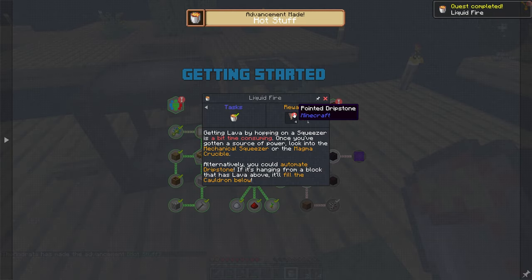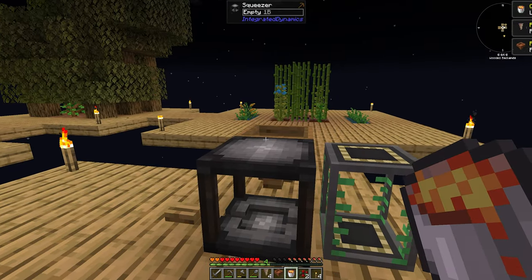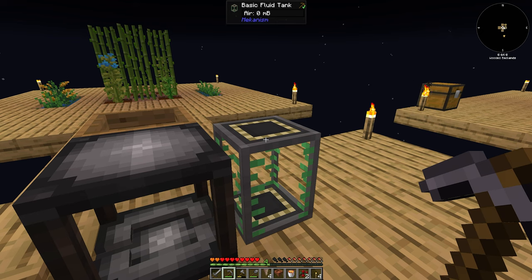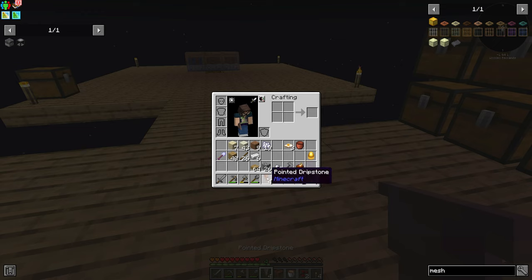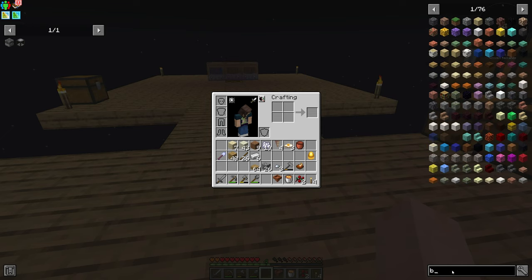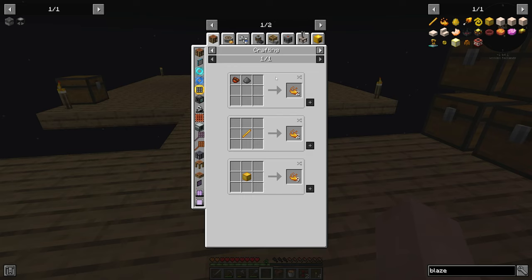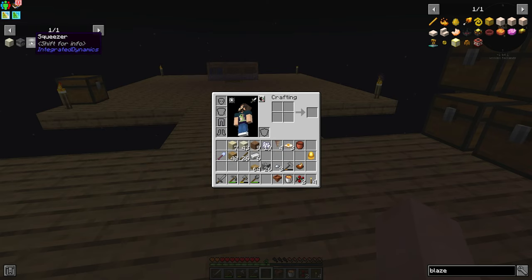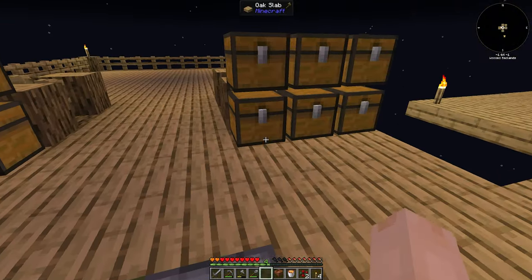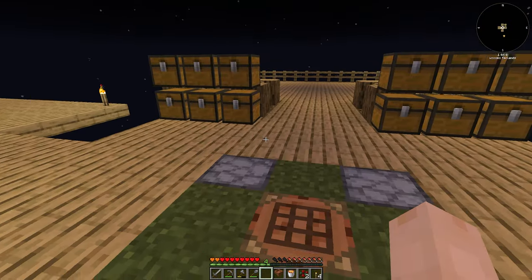We now have a bucket of lava - bucket of lava acquired. With that bucket of lava it's going to give us some dripstone and a fluid hopper. Blaze powder does get us stuff but it's not the fastest process. If we can have it automated that would be nice. I could set up three of these - I don't want four because aesthetics are important. Blaze powder was dust going in, so I'll put that on my to-do list.